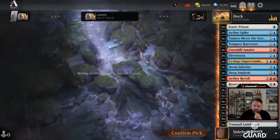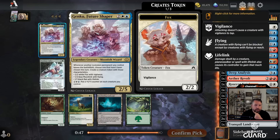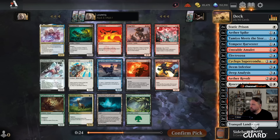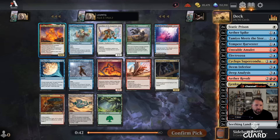I've got double Static Prison, Ether Spike, and no Galvanic Discharges. Last-pick Electrozoa. Genku Future Shaper: a 2/5, and whenever a non-token permanent you control leaves the battlefield — a fetch land for example — you make a token: either a 2/2 vigilance, a 1/1 flying, or a 1/1 lifelink, and you can't choose the same one each turn. For five mana, put a counter on each creature you control. There's also Reiterating Bolt, which is fantastic, but I feel like Genku is just pretty sick — pretty easy to trigger. I'll take Genku over Reiterating Bolt.